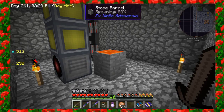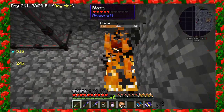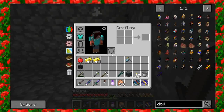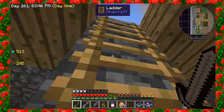And if we kill the blaze, hopefully we'll get a blaze rod. I'm just going to smack him a few times — he's probably going to set me on fire. He didn't drop one this time, but I swear I got one earlier. We all know if you kill blazes, you get blaze rod.